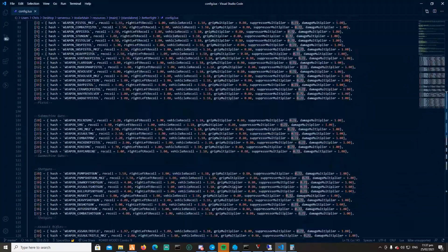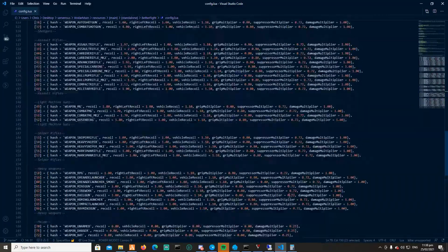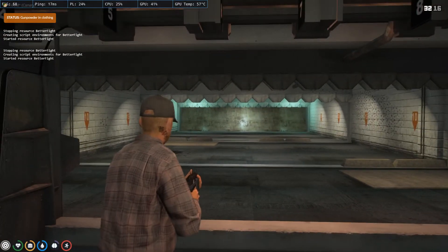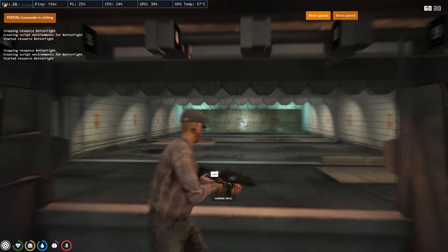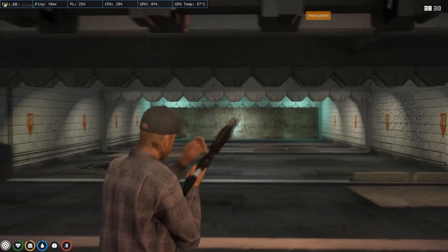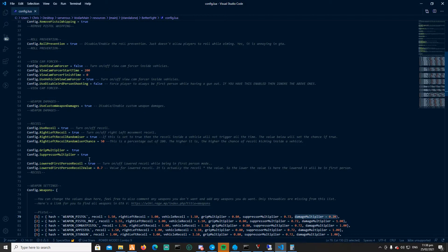I'd also like to talk about the damage multiplier. It changes all the damage values for every single gun and it's all through the config. Now I'm going to use a few different guns to show you how it is. This is with the Micro SMG, then the Carbine Rifle, and if you use a suppressor with it you can see the recoil is way less — way more manageable. Also, in first person you can have less recoil because it gets very disorienting otherwise.